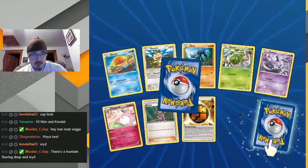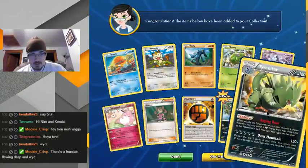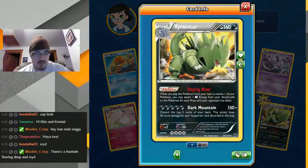Strong Energy. Manaphy. Hey, this is new — I don't have this one yet. Raging Roar: when you place a Pokemon from your hand to evolve one of your Pokemon, you attach a Darkness Energy from your discard pile.